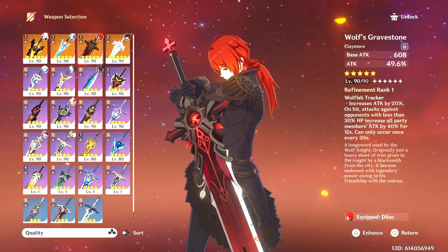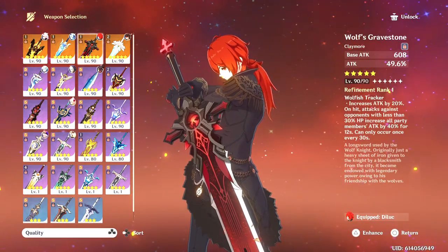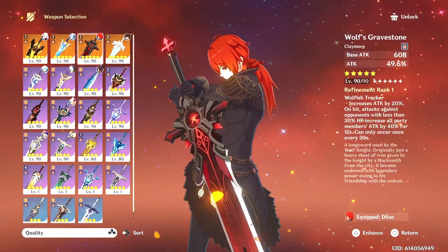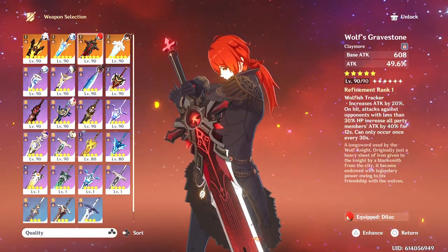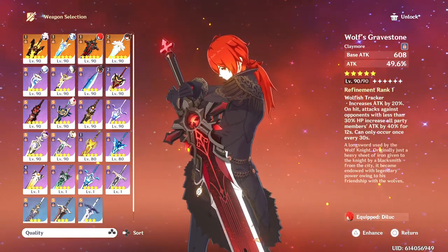It makes sense because this is a standard weapon and she will be appearing on the standard banner in 3.6 onwards. So if you happen to have extra copies of this and you don't have her Reed Sea Claymore, why not?